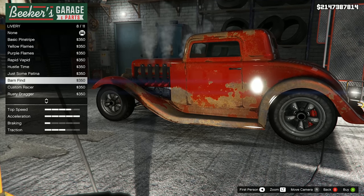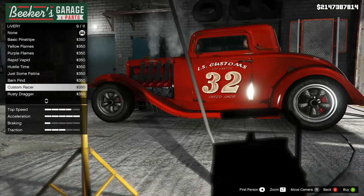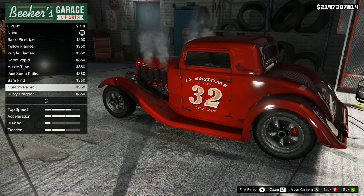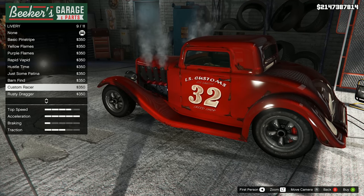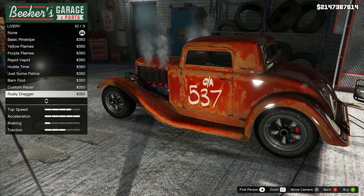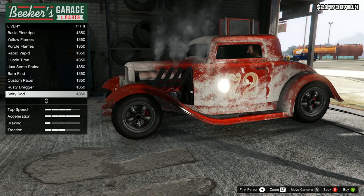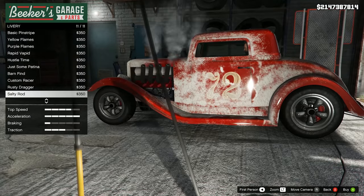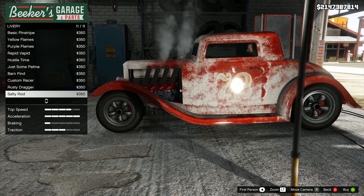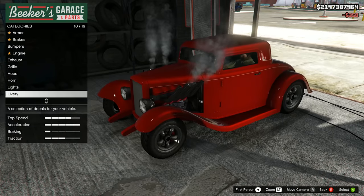Barn find, which is also kind of patina. Custom racer - I love this look so much, don't think it suits this build but it does suit the next one. Rusty Dragger - that suits the next one even more. Salty Rod - I get it because people take hot rods on salt flats a lot, so they tend to end up looking like this. For this build I'm going to go for the basic pinstripe, I really do like that.